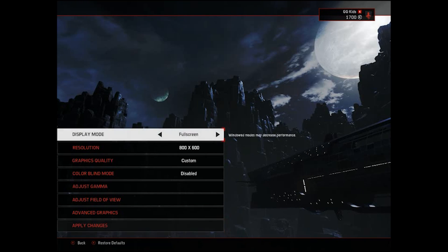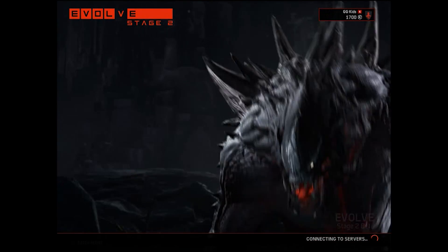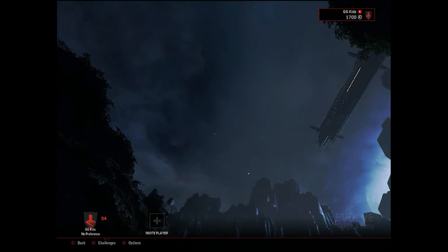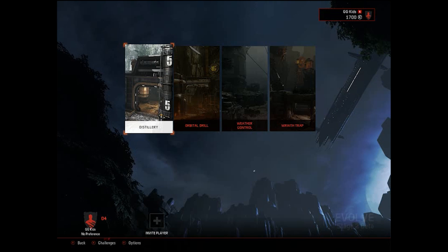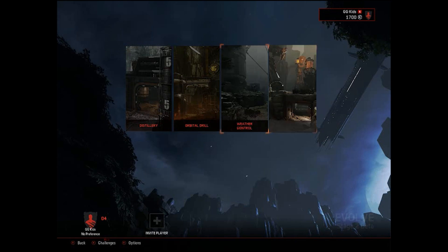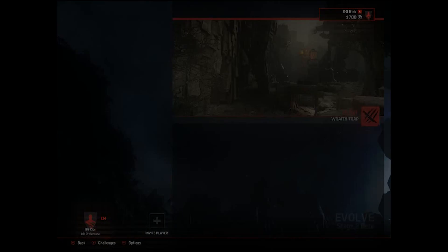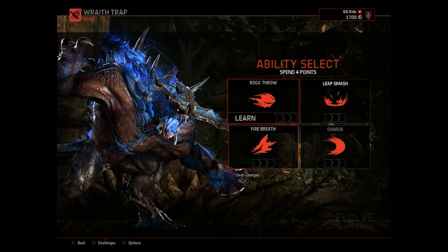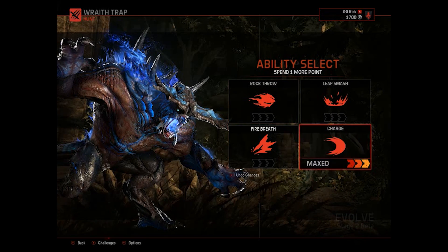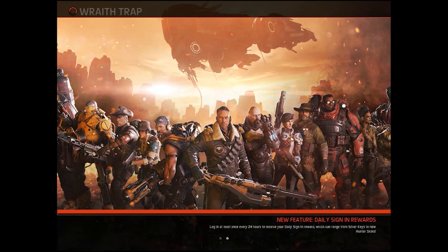Now go back and click Apply to save changes. Click OK, go back to the lobby, click Play, go to Custom map and mode. We're going to Hunt on any map you want. I'll choose Red Trap, Play Solo as Monster - Meteor Goliath - with Charge. Let's go and see the difference!